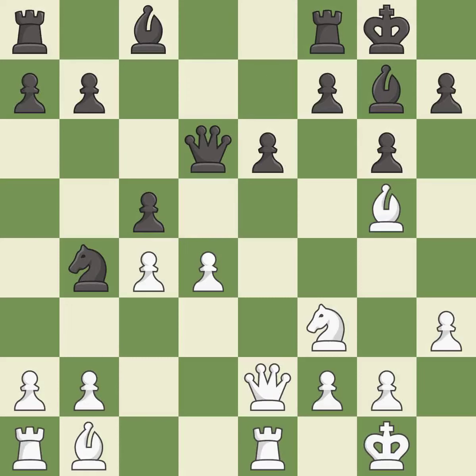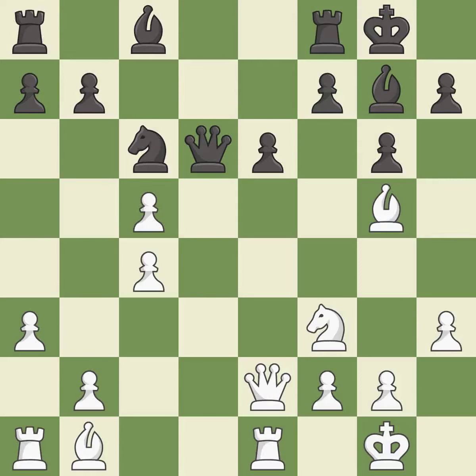This move puts the pawn on a safer square. It is good. The opposing knight is kicked by a pawn and must now move or be captured — it is excellent. This move puts the knight on a safer square. It is good. This is an equal trade — it is best. Takes back — it is best. There was only one good move in that position.